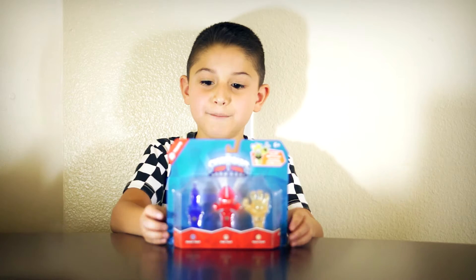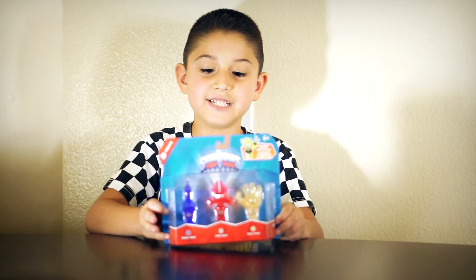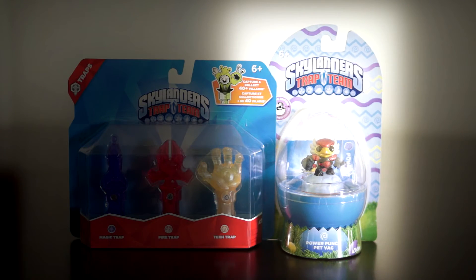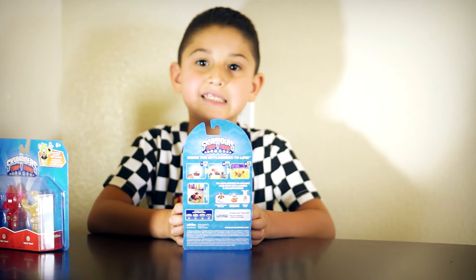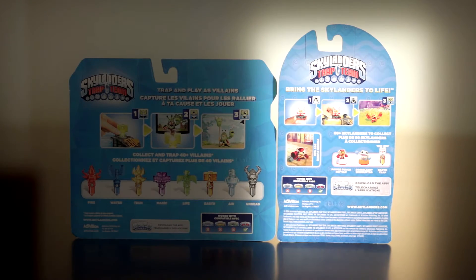Here is the first thing of Skylanders. Some new traps with a magic one, a fire and a tech, which is kind of cool, and Power Punch Pet Vac — a new mini from a single pack. Here's the back of the package. It shows you Trigger Slappy on the back, and it shows you some other stuff — the Earth Bunny Trap.